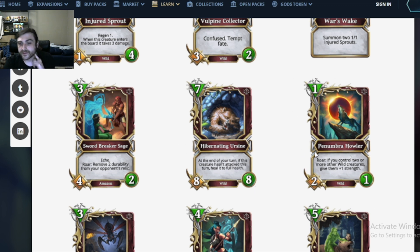But the next card is actually good: Penumbra Howler. A 1 mana 2/1 wild creature with Roar. If you control 2 or more other wild creatures, give them plus 1 strength. With cards like Best Friends and Crescent Werewolf, it's really easy to go wide with wild creatures as early as turn 2. So 1 mana for a potentially plus 5 damage AOE buff? That seems decent. I bet this card is at least okay.